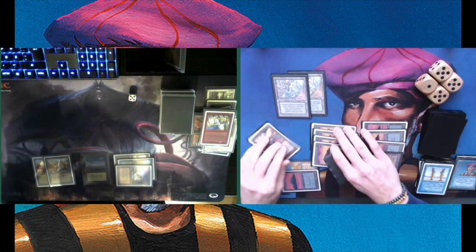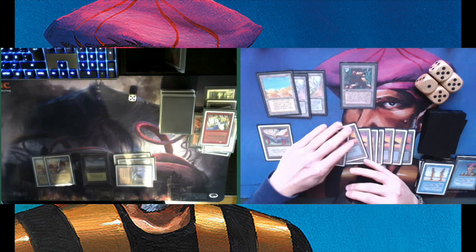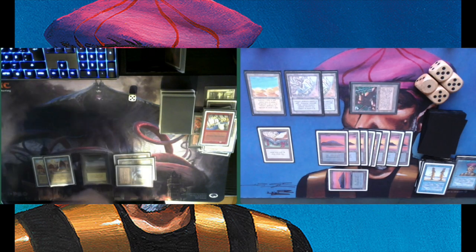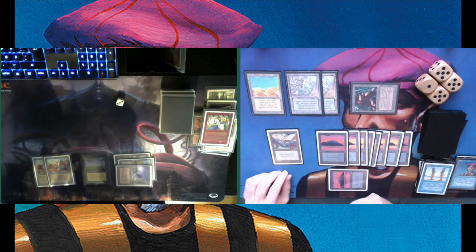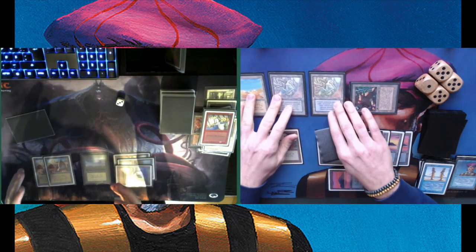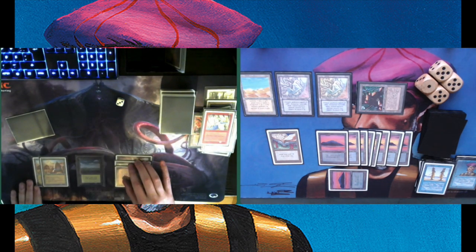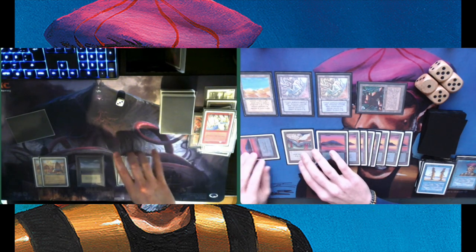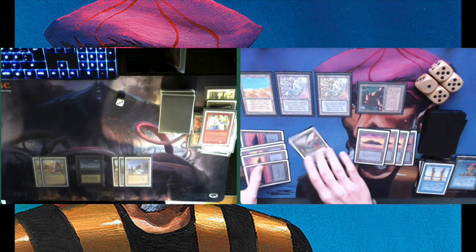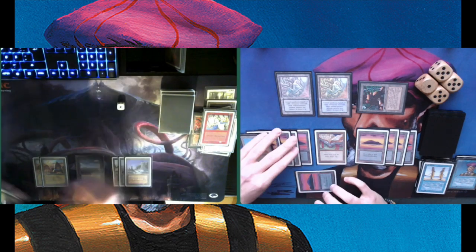There is a Stone Rain on the cloned Mishra's Factory, but I still have one open. Attacking for two — going to three. He's pretty light on cards himself. Passing turn, drawing a card with the Tome at his end step. Attacking for two — going to one. Playing an Air Elemental. A quick Terror on the Air Elemental — but there's a Mana Drain!